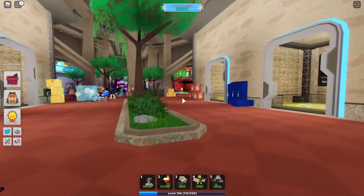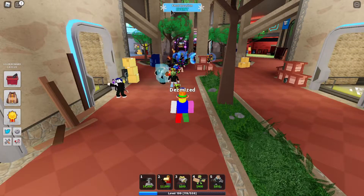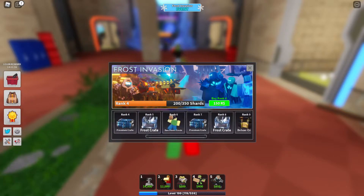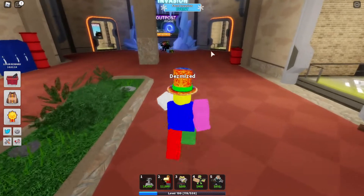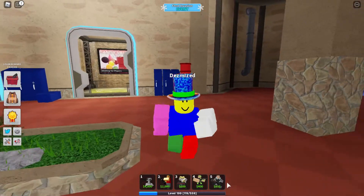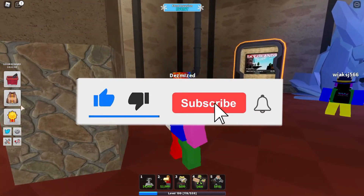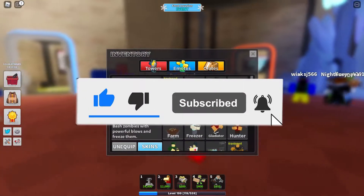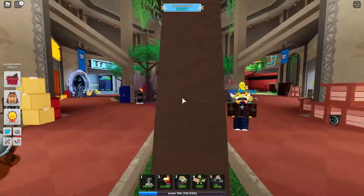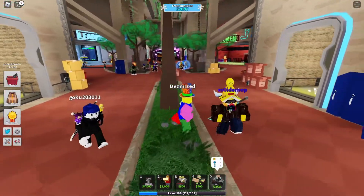Hey guys, welcome to the video! Today, TDS Tower Defense Simulator has finally updated after six months of doing nothing. We have an event called Frost Invasion where you can get shards by beating it. You'll get a tower called the Sledgehammer. There's also a new Toxic Gunner — basically a minigun that shoots toxin needles, obtained from the last Halloween event about half a year ago.